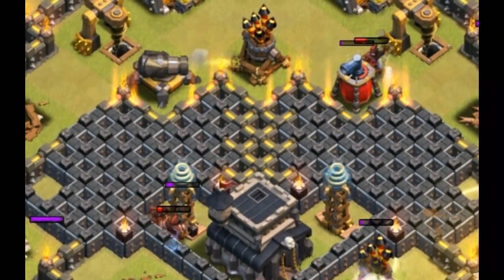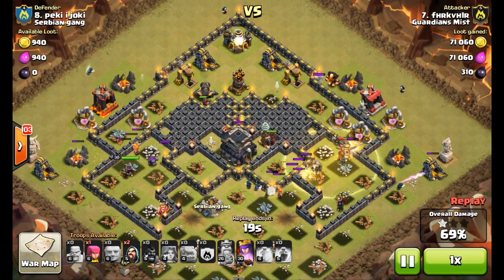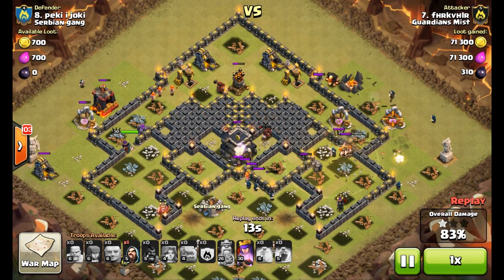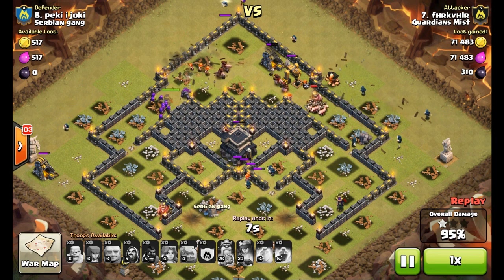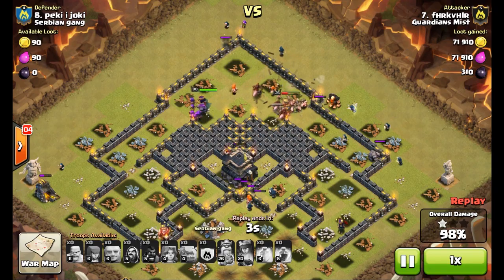All that's left are two Teslas and a cannon, and he's pretty much already beaten the base with 20 seconds left. The attack took one minute, which is absolutely incredible — and that includes CC lure and everything. He destroyed the base in a minute, so absolutely insane attack. If you want to learn how to attack, just look at this video. Great job FHR.